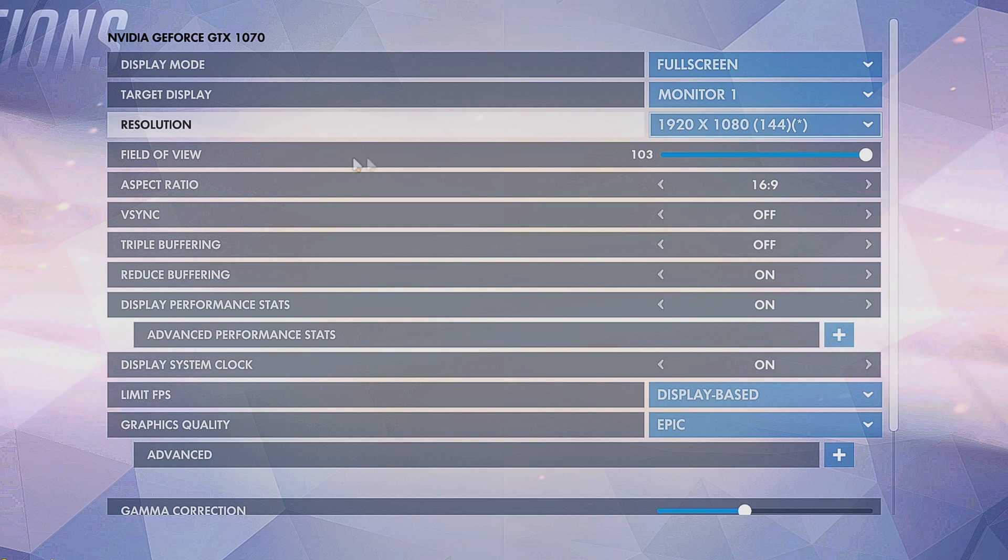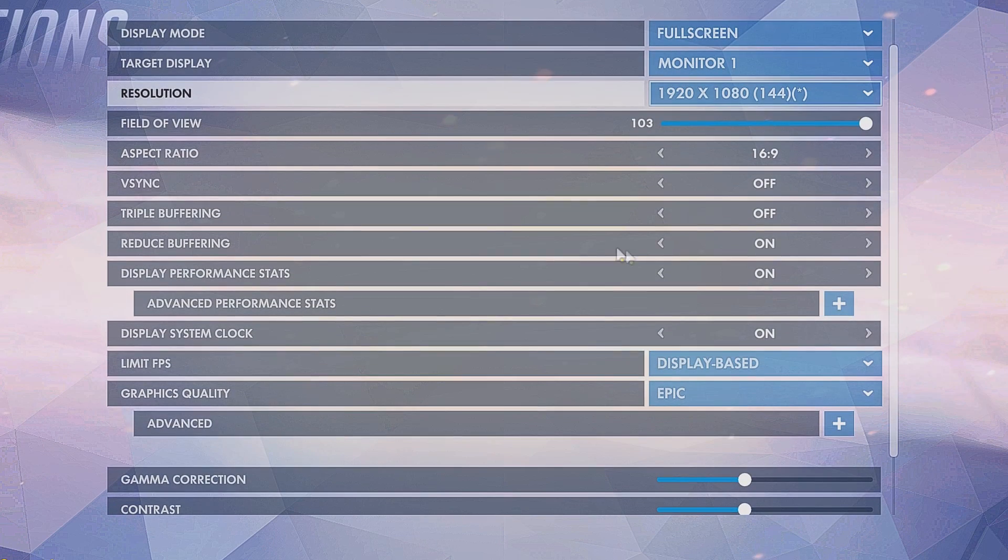Your field of view should always be 103. Your aspect ratio you can skip over as it will be set by the resolution. V-sync and triple buffering should both be off, while reduced buffering should be on to lessen the input lag on your PC.